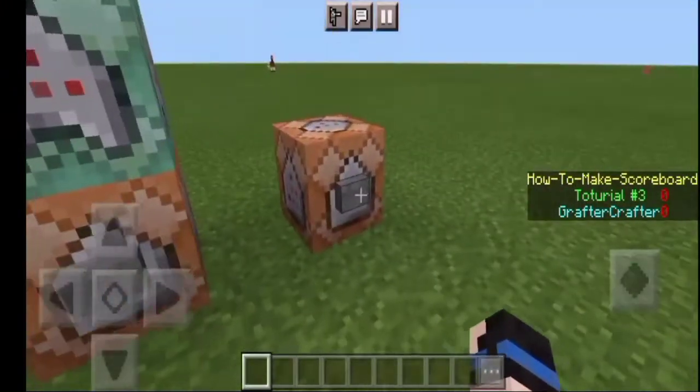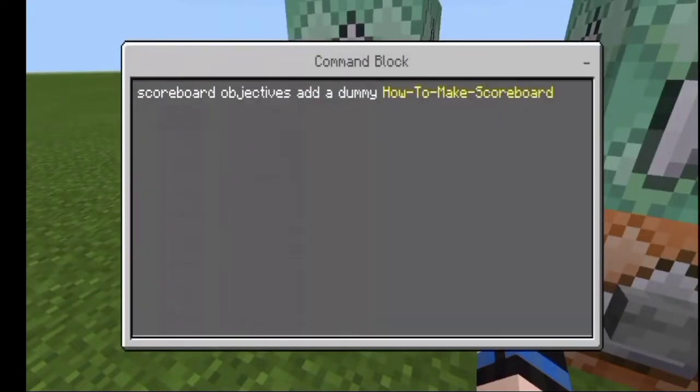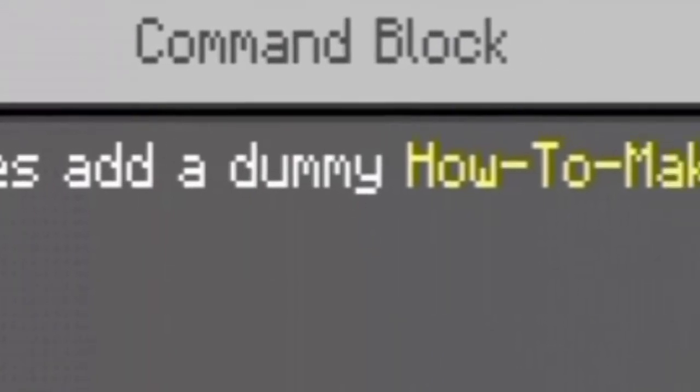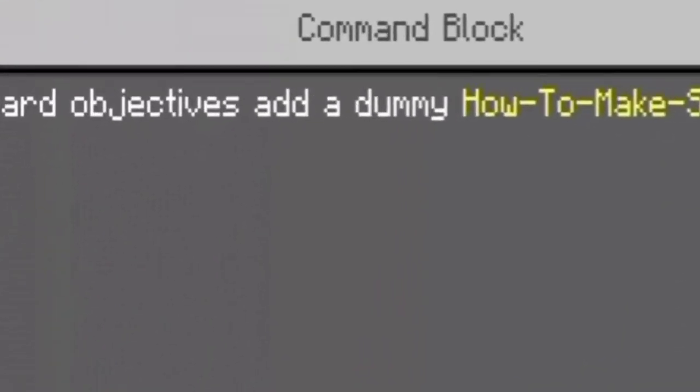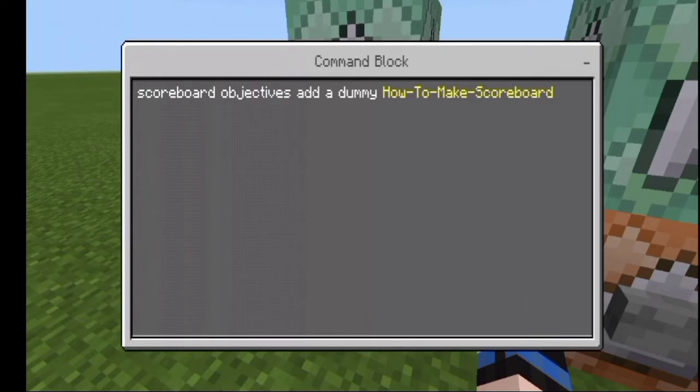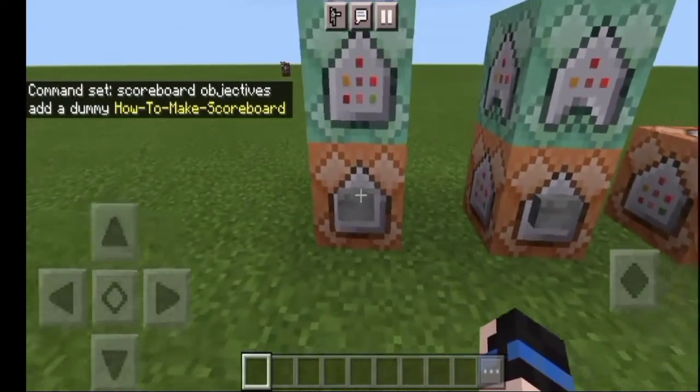Let's go ahead and click the command blocks to see how it works. First let's remove the scoreboard so it doesn't distract us. When we click 'create' you can see it says: scoreboard objectives add, then a letter — you can put anything you want, but I recommend just using letters A to Z. Then after the letter comes 'dummy', and then the name that is shown on screen.